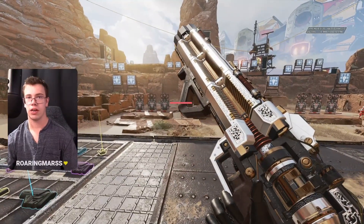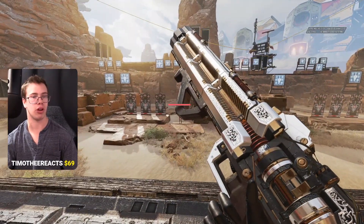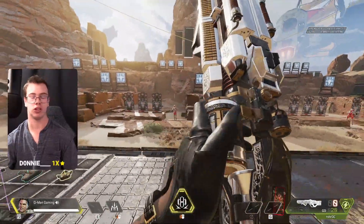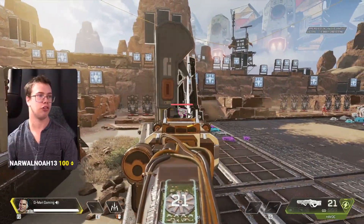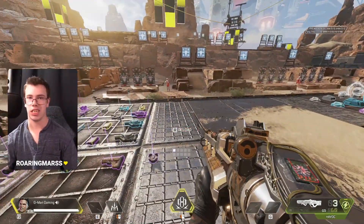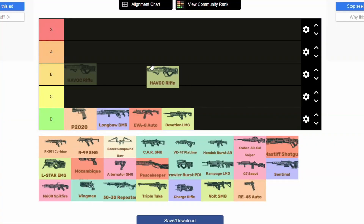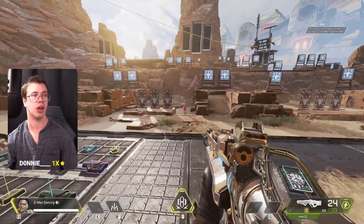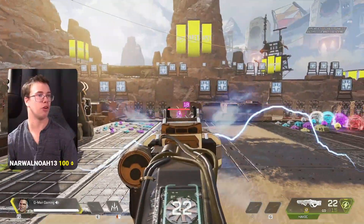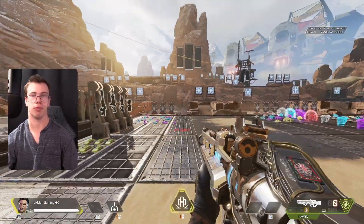The Havoc is also D tier — I'd put the Havoc and Devotion in the same tier since they're basically the same weapon, just one has a bit more ammo in the mag. By itself it has a charge-up time so you need to pre-fire your angles. You really wouldn't use it late game, but if you do get the Turbo Charger it's pretty nutty — you can do cross-map tap fire, though it's not as consistent as something like the Hemlock.